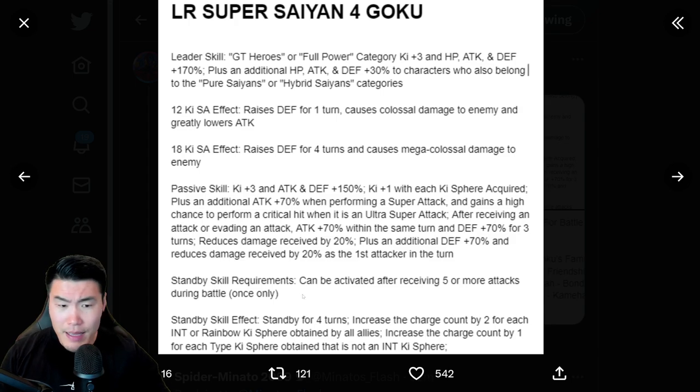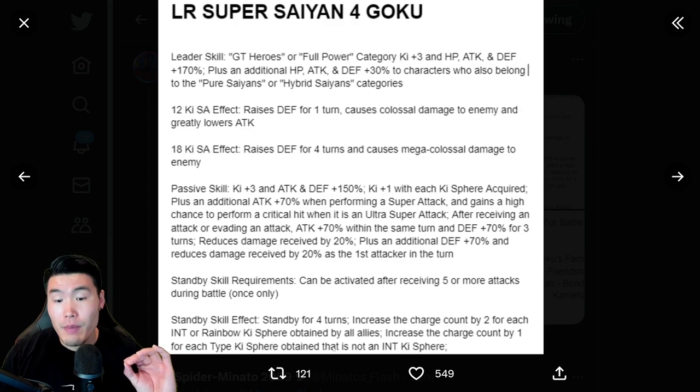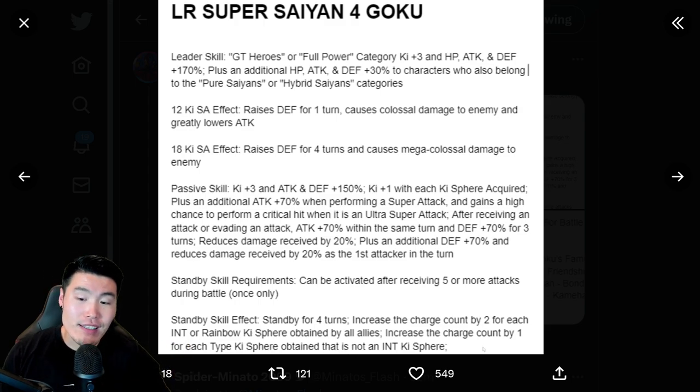From there, we have the Standby skill, which can be activated after receiving 5 or more attacks during battle, once only. The effect is: Standby for 4 turns increases the charge count by 2 for each INT or rainbow Ki sphere obtained by all allies. Increases the charge count by 1 for each type Ki sphere obtained that is not an INT Ki sphere.